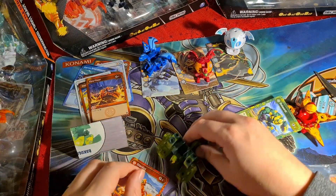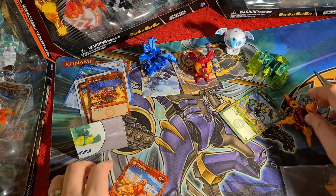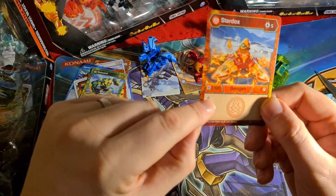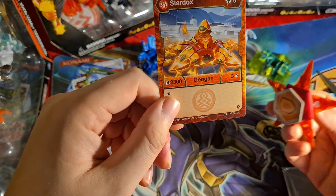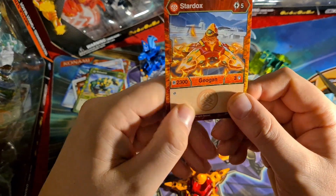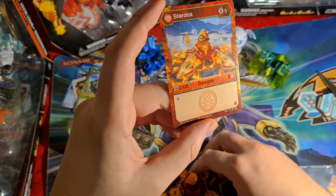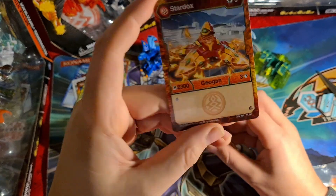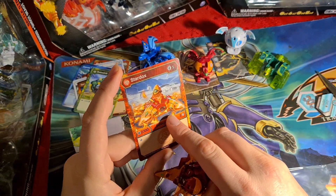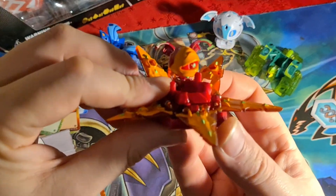And then finally we've got our Stardox — five energy cost for 2300 B, and it's got a built-in re-drop with free damage. 2300 seems pretty good for the five energy cost, just coming in on the fifth turn. Dropping a 2300 plus 650 if you land on a magic shield — that's up to 2950. Look at all these effects here — the flaming effect, the piercing eyes. That does look pretty awesome. So here we have the Geogun itself.